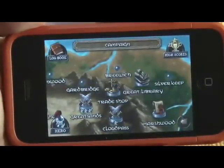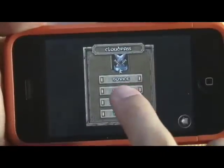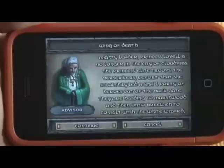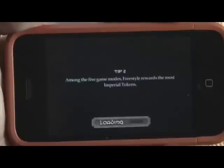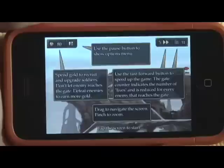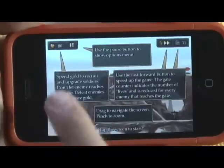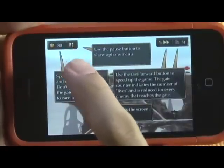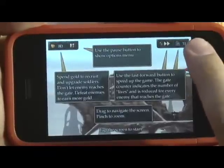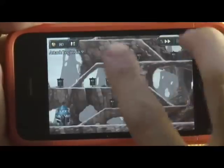Let's show some gameplay starting with Cloud Pass. The game has a great spoken narrative, but I'll just continue. It gives you tips. This is your 80 points of gold, which you use to build long-range archers or hand-to-hand combat units. This is the pause button, the fast-forward button, and it shows how many enemy units have made it past your gate. You can also zoom in or out using multi-touch gestures.